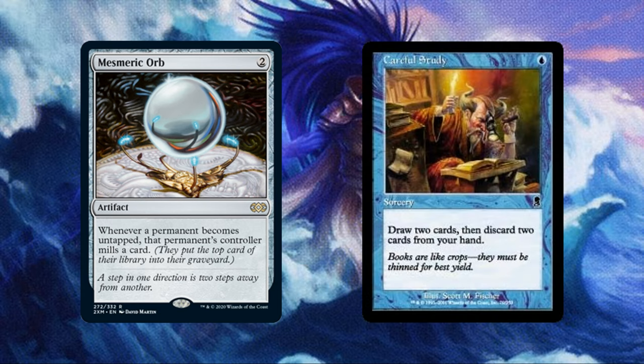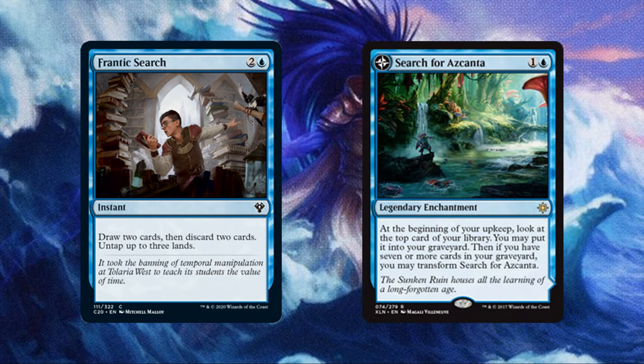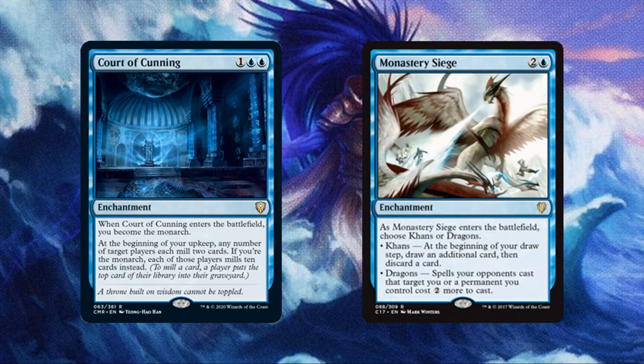Careful Study is a lovely little spell — for just a blue, we can draw 2 then discard 2. Frantic Search will do the same for 2 and a blue, but it will also untap up to 3 target lands. Search for Azcanta costs 1 and a blue for an enchantment that helps fill our graveyard and flips to a land when our yard is big enough. Court of Cunning helps mill ourselves as well as introduces the Monarch mechanic to the game. Finally, Monastery Siege will let us loot at our draw step in addition to our usual draw.